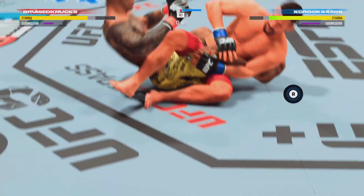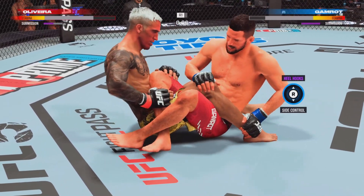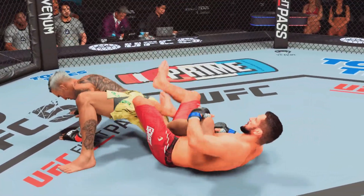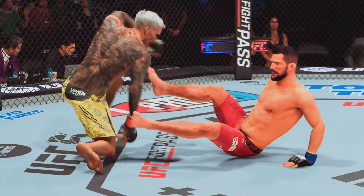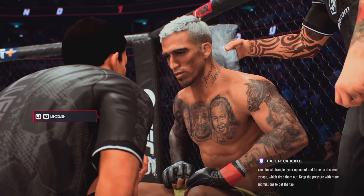Submission attempts in bunches — another one here. Heel hook looks tight! And there's the horn at the end of the round — the fighter was really caught in the submission there just as the horn sounded. Safe to say he was saved by the bell. Back to the stools they go.